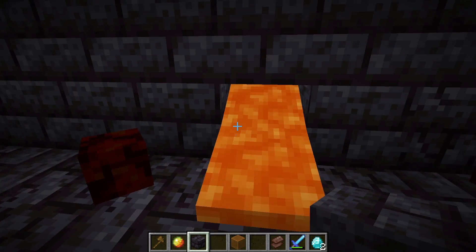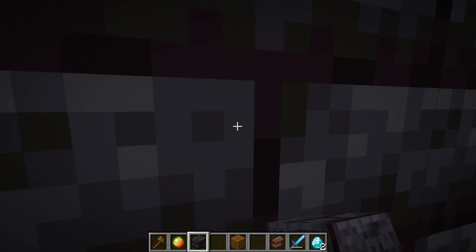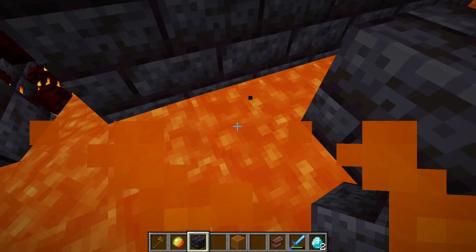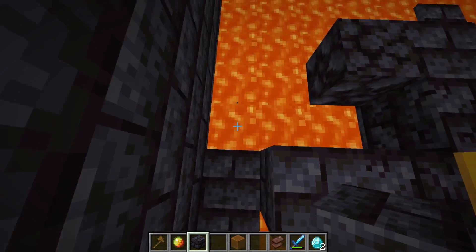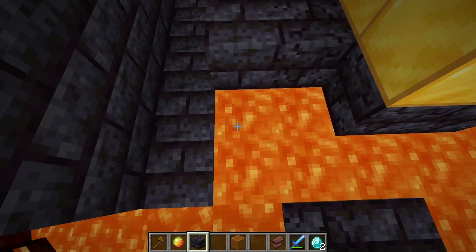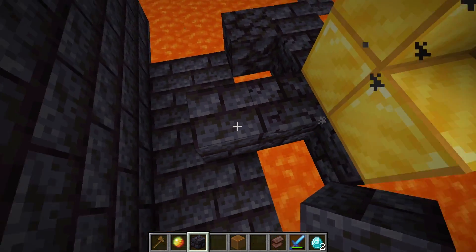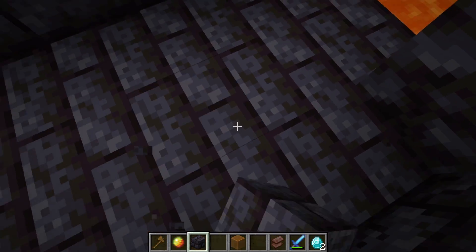Once you have done that, you're going to want to just do this. Once you've done that, just get out of here. I do recommend bringing a potion of fire resistance and invisibility — it'll make it so much easier to do this. Once you have done that, you're going to want to place this here.